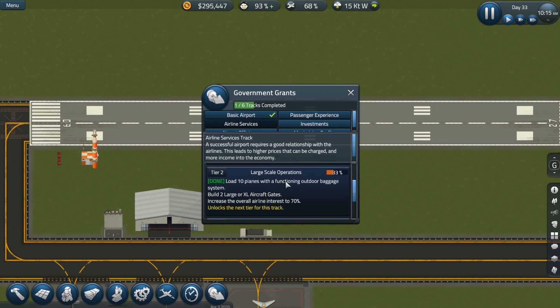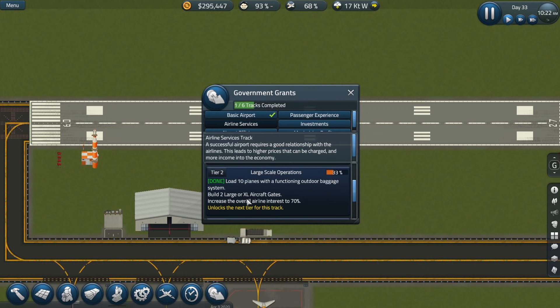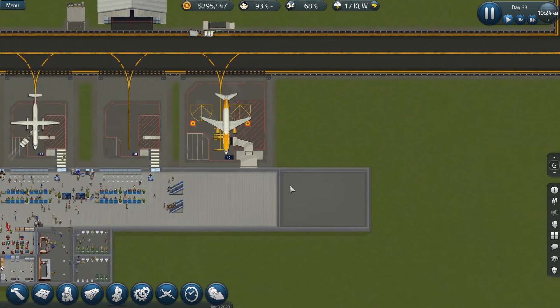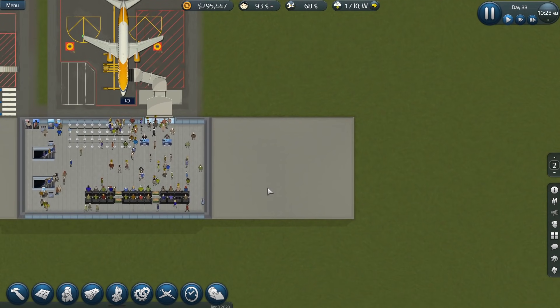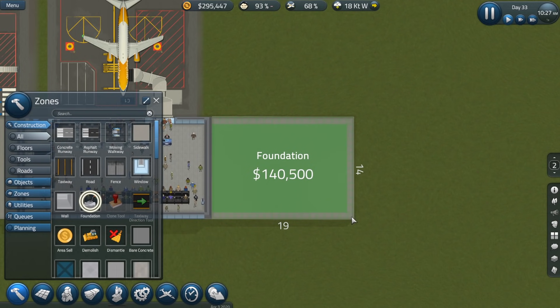Large-scale operations — load 10 planes with a functioning outdoor baggage system. That is done, clearly says done. Now it says build two large or extra large aircraft gates. We have to do that. And then increase the overall airline interest to 70 — we are way over 70 at 93%. So really we just have to build that one extra large gate. We already have the upper area done here, however unfortunately the foundation still needs to be built, which is a little bit time consuming and costs a lot of money.